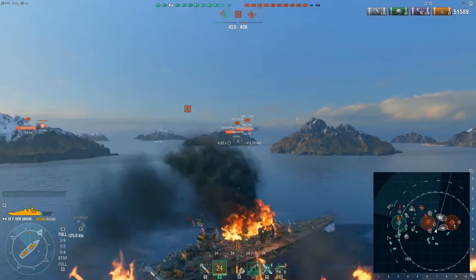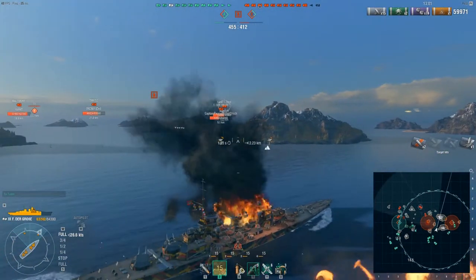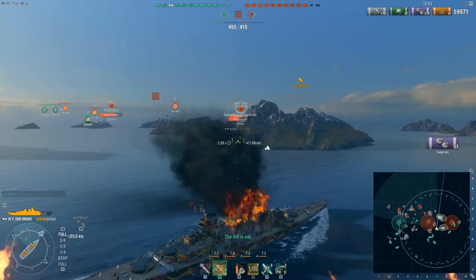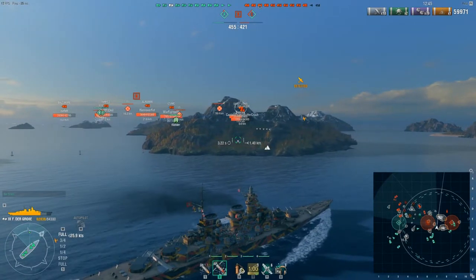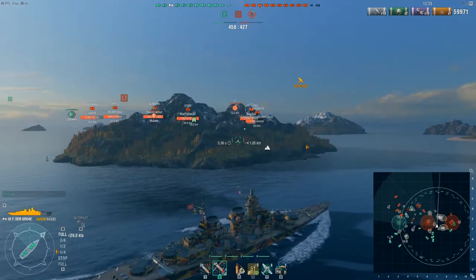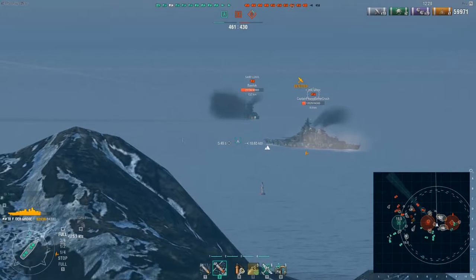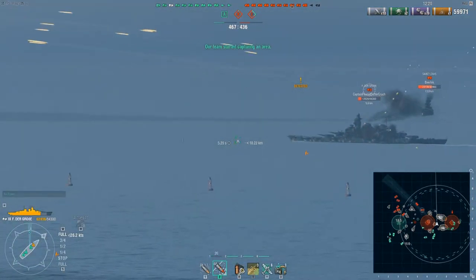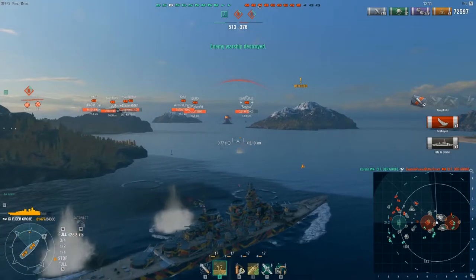I lob some shots — didn't have a great angle — but get two more pens. The enemy Fat Freddy is finally pulling back but taking an awful lot of fire. The carrier's strike from the Siapan is coming in. Only one wave of torpedo bombers but they got all three torpedoes off. It is hard to dodge torpedoes in a Fat Freddy. He's on 12,000 HP and you can see that bit of red — his citadel — peeking out as he turns towards me. Boom — fortuitous citadel.